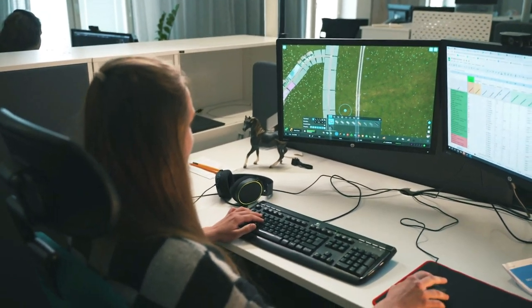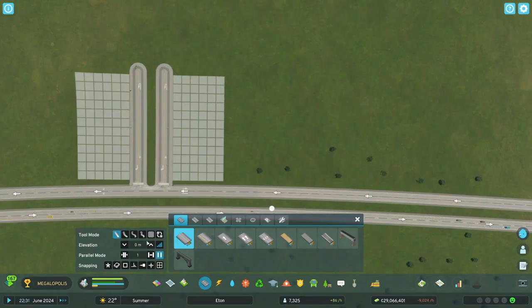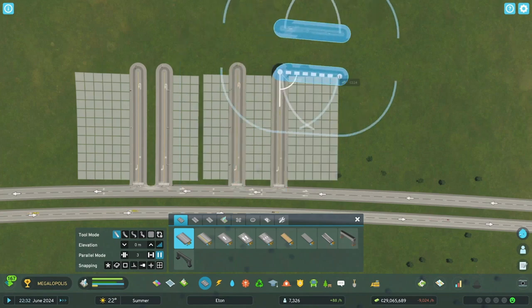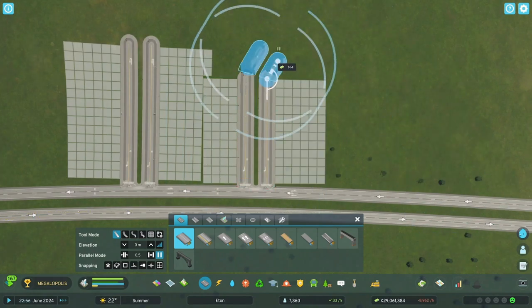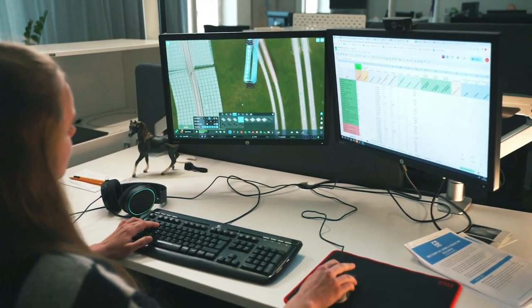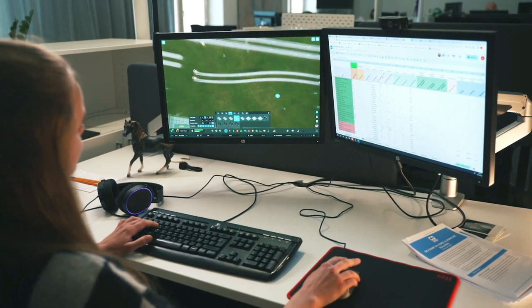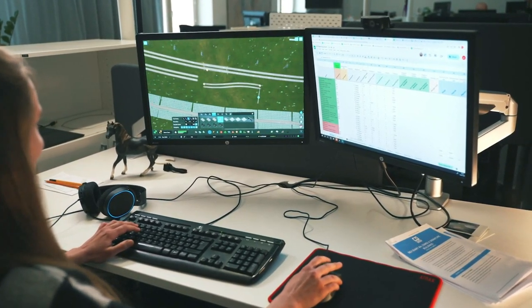This next part is kind of like the network multi-tool — it's the parallel roads feature. On Aurora's screen you can see multiple parallel roads coming out of a highway. What's really cool is that Aurora mentioned if you have a one-way road, City Skylines 2 automatically knows to put one going forward and the other the opposite way — one going left and one going right.